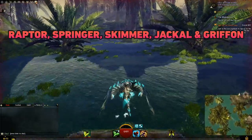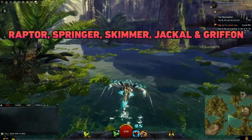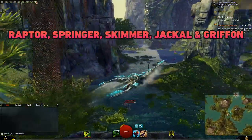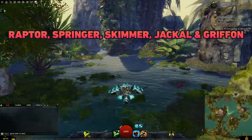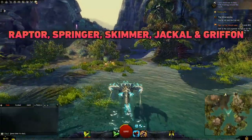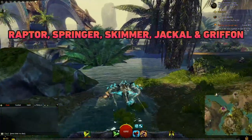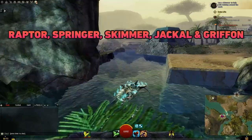Now we have the Skimmer mount. You have to complete a Golden Heart and use the Skimmer to help with training at the Skimmer Ranch in the Elon Riverlands map, then purchase it for 50 trade contracts and four gold. You'll also need the Raptor Mastery Canyon Jumping, just like the Springer. This mount allows you to travel over water and quicksand, and even dive underwater with the new mastery.